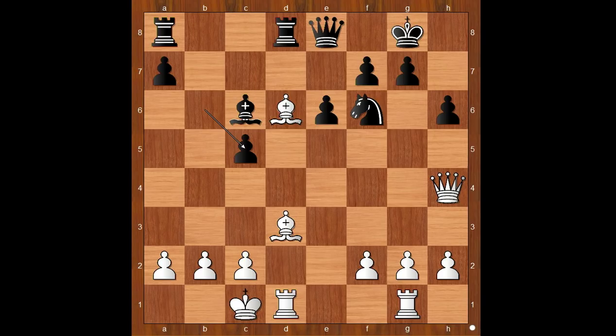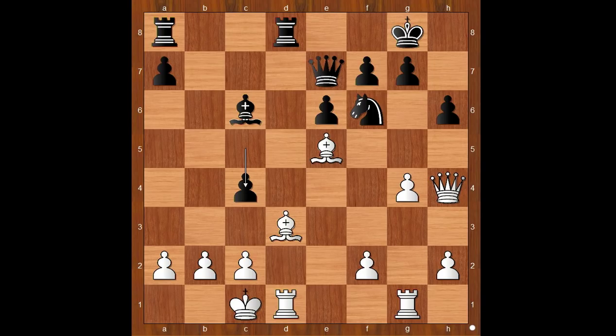b6, queen to h4, bishop takes on c5. g5, bishop to e5, threatening to take the knight. Queen to e7. And now white played a move that is asking to be played — g4, gunning for g5. c4, attacking the white bishop. What is the best square for the bishop? What would you do? Again, the attack is the best defense — g5, attacking the knight. Knight to d7.